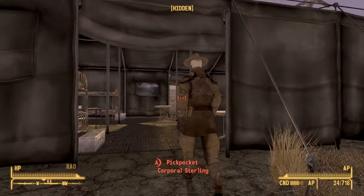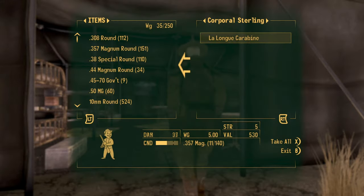Go ahead and sneak up to him, check his inventory, and on him you will find the La Longue Carabine. You can use this trick to take the weapon off him without having to kill him or take any other relatively negative paths.